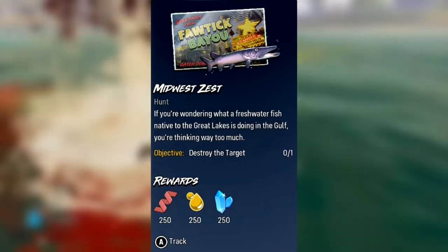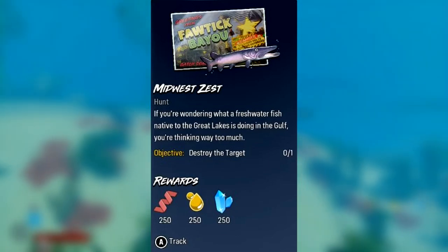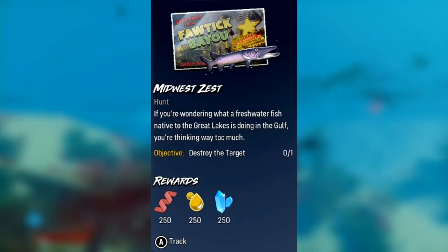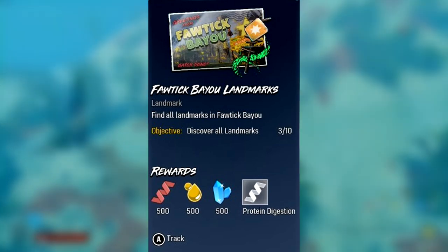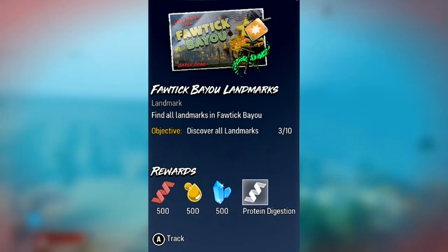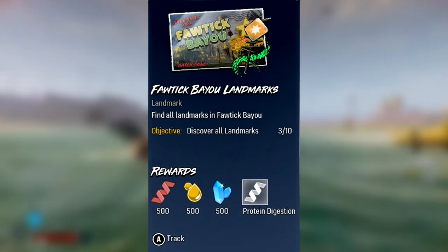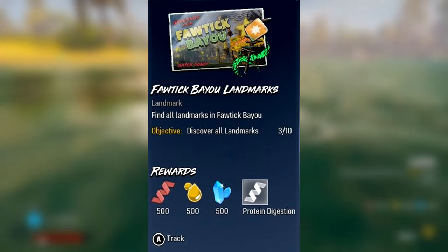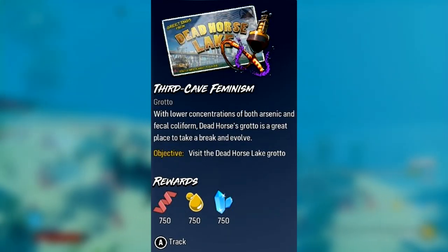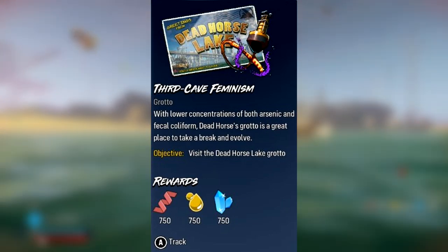Number three is called Midwest Zest, and the objective is to destroy the target, which seems to look like a gummy barracuda. It probably won't be too difficult based on the reward only being 250 of the red, yellow, and blue nutrients. Next up is the Bayou Landmarks — 10 in total. Discover them all and you'll receive 500 of each nutrient plus what looks to be an organ upgrade called Protein Digestion, which might increase the protein earned by consuming wildlife and humans.